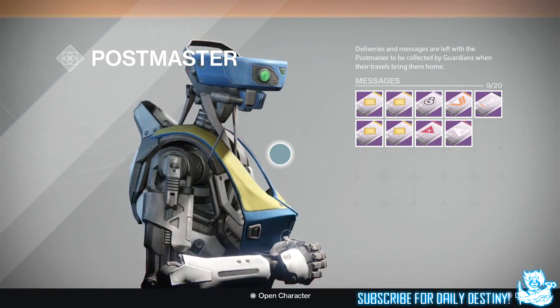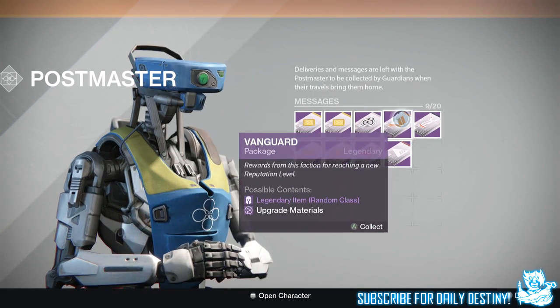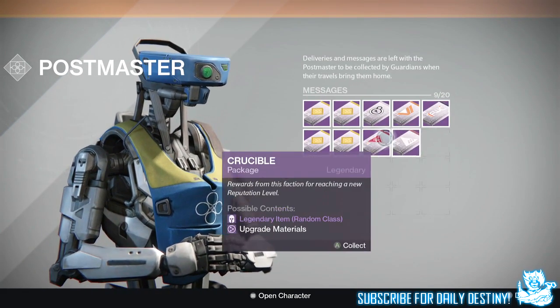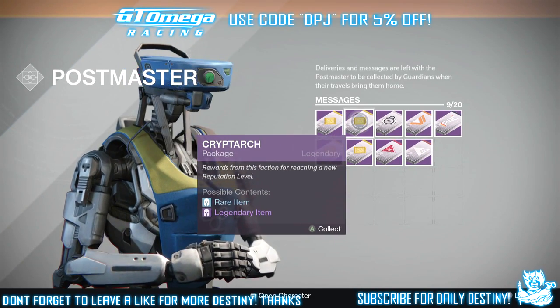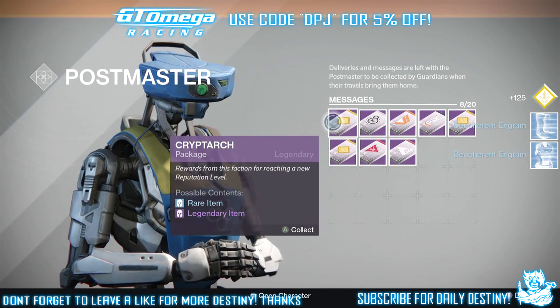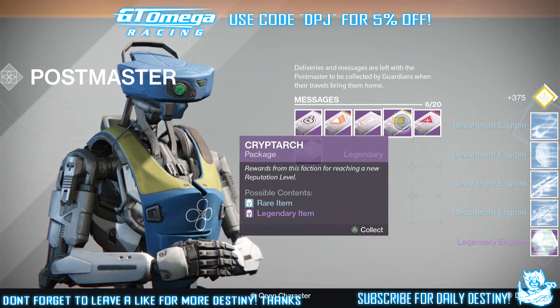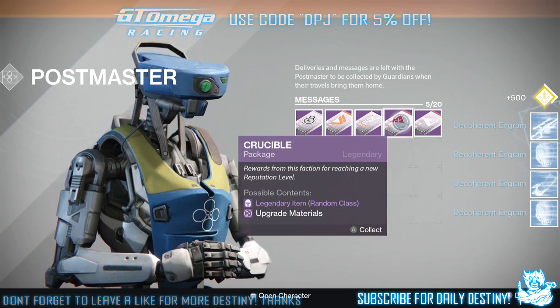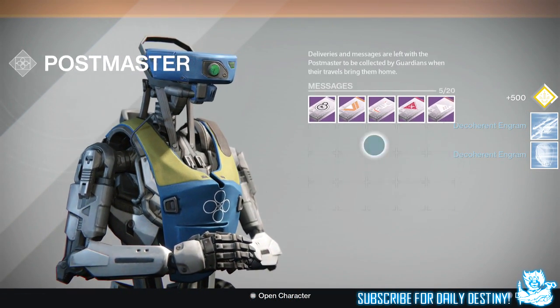Please take pity on me. I have four Cryptarch packages — one Dead Orbit, one Vanguard, one Future War Cult, one Crucible, and one New Monarchy. Let's start with the Cryptarch. Two blues — give me a Legendary. Two more blues — damn. Two more blues — damn. So I've still got one Legendary out of it, plus a few blues.